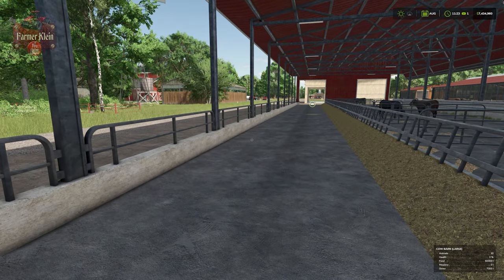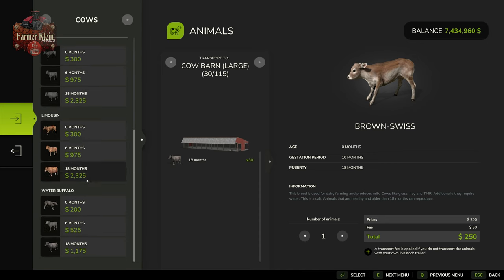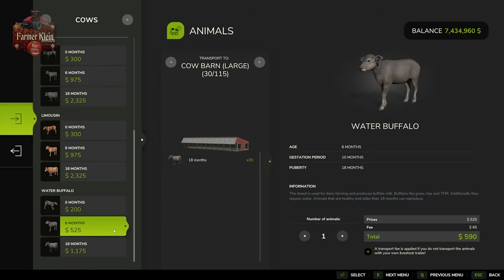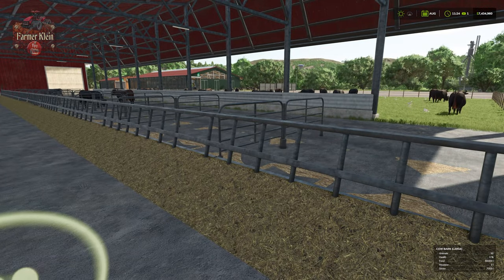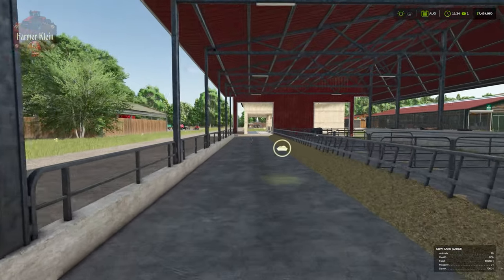Let's make our way back to our cow barn and talk about buying our cows. We have two ways: we can buy at the pen or at the animal dealer. If we buy at the pen, we pay a transport fee — for water buffalo calves it's $50, for juveniles it's $65, and for fully grown water buffalo it's $100 per buffalo to transport them. If we do it from the animal dealer, there are no transportation fees.